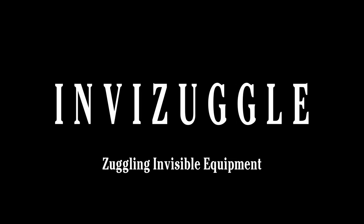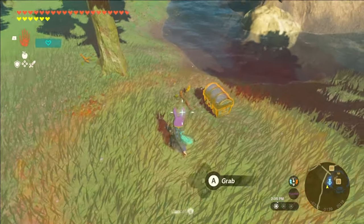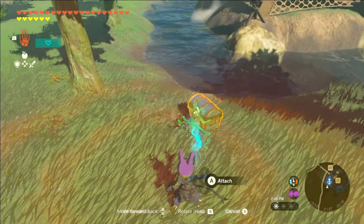The next glitch is called Inviszuggle. In keeping with the theme of self-explanatory names, Inviszuggle is a method of zuggling invisible equipment — super complicated, I know. So the first thing you need to do is prepare a fail drop for your target equipment type at one of the stick culling locations.